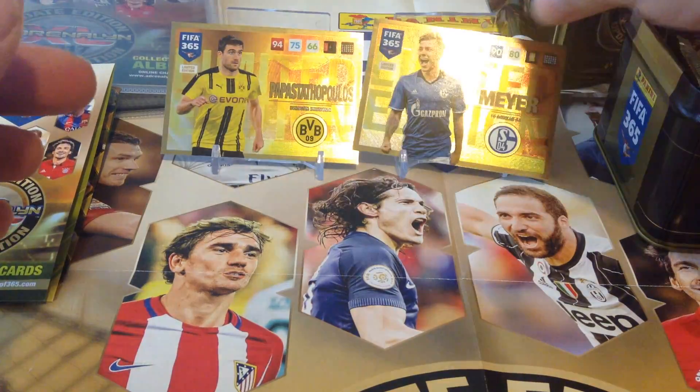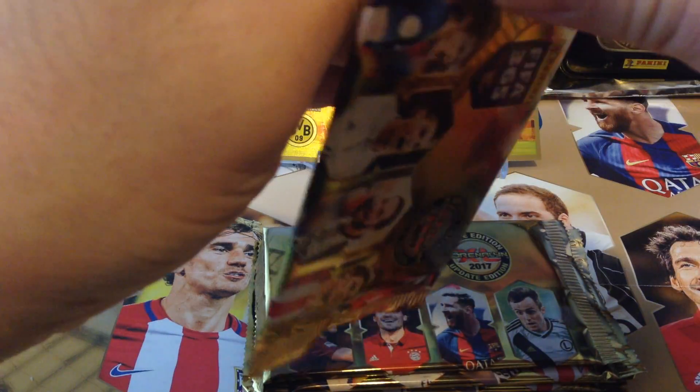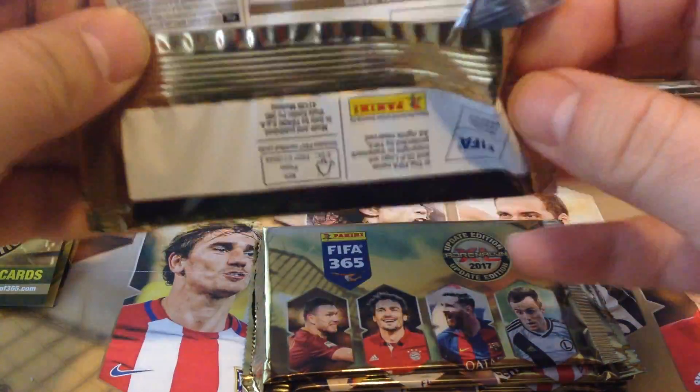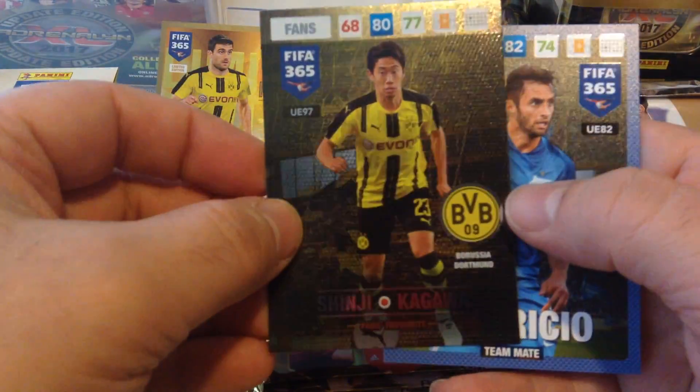Now let's have a look at our packets. Let's put the other two limited editions aside for later. Hopefully we can pull some nice cards for you guys in this opening. Here we go — Quadrado, Diego, Andre Gomes, Rafael Vaz, Gerard, Shinji Kagawa — fans favourite, nice one. And a Maurizio.